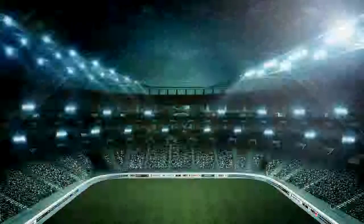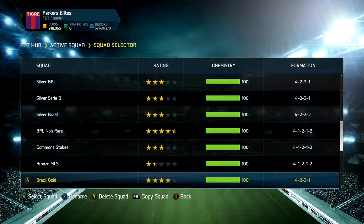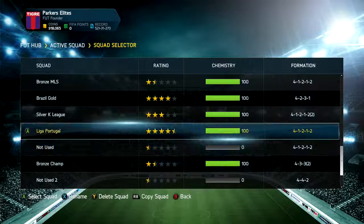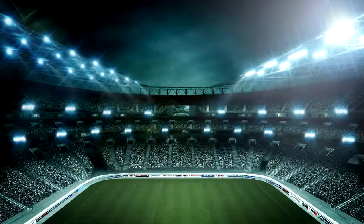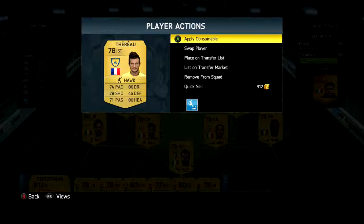There should only be a couple of squads left — this has gone on quite a while. So now I think the last team is possibly this Gold Serie A team. We do have quite a few more silver teams but I'm waiting for the season players to come out. Gold Serie A — this is a team I mainly built around Thoreau, who is an incredible striker with really solid stats all round. It's probably one of the best non-rare gold strikers there is.